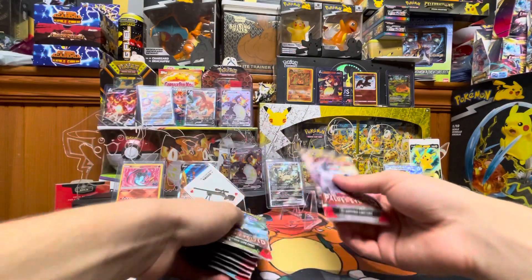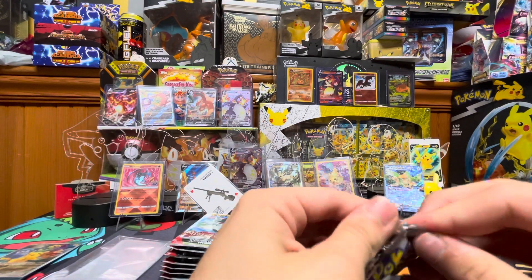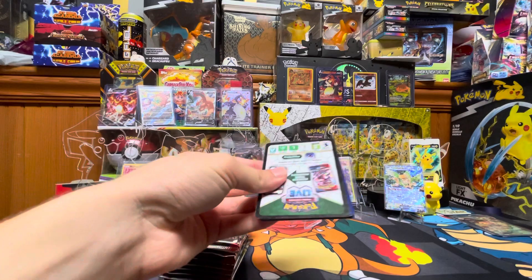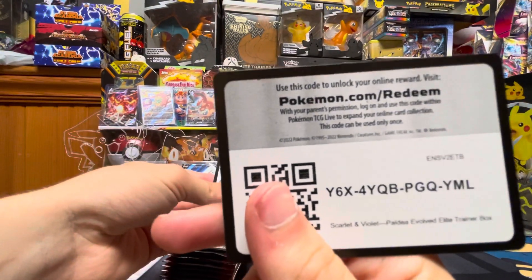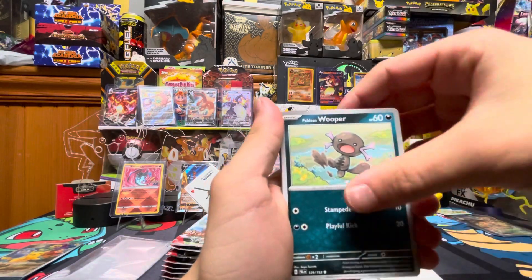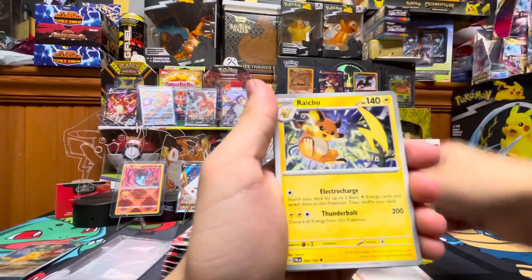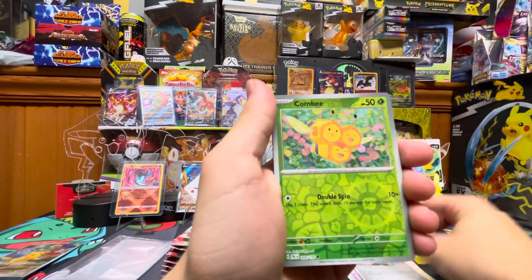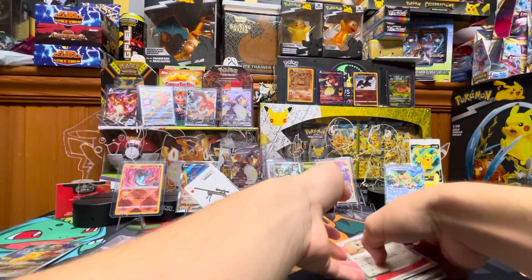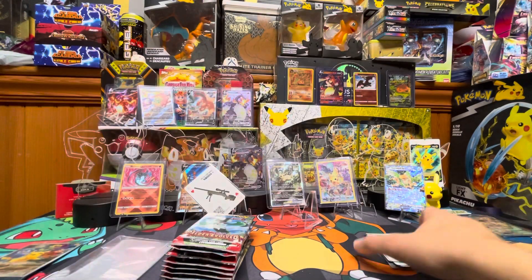First pack, Paldea Evolved, let's get into it. Here is the promo card for the ETB. We got Slakoff, Paldean Wooper, Pikachu, Croagunk, Drifblim, Palossand, Raichu, Guscha, Combi, and Slaking. Co-card, and here is another Paldea Evolved ETB code.